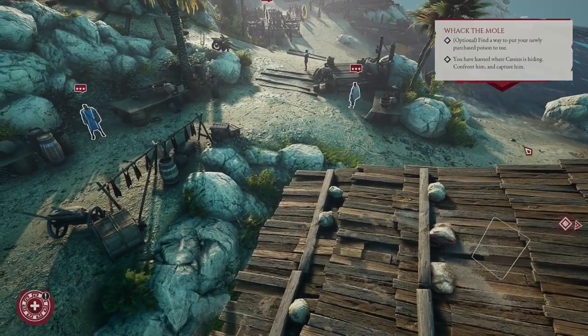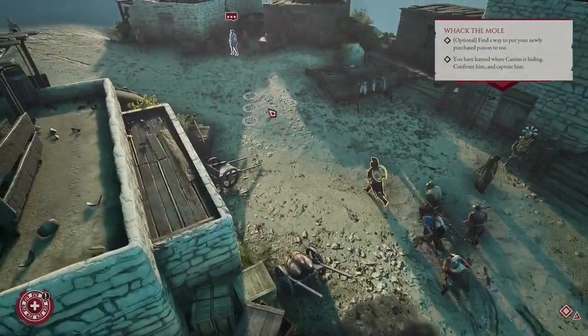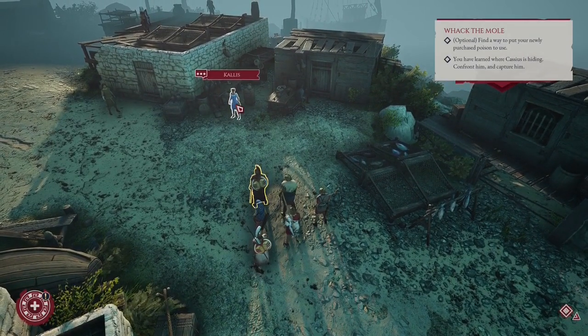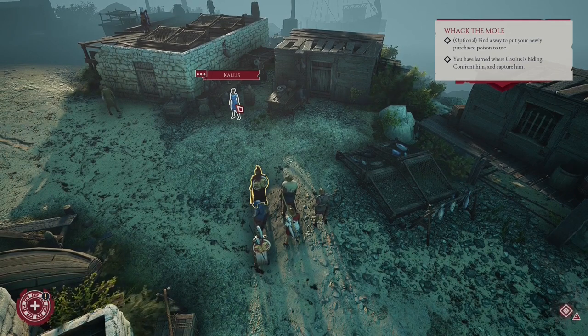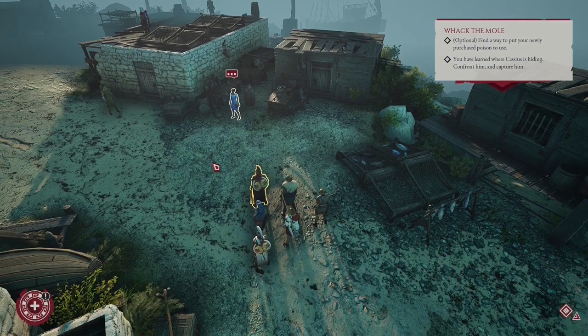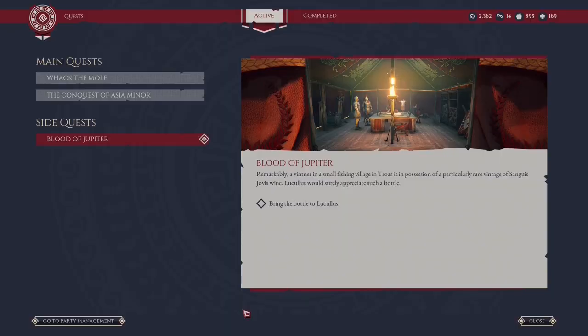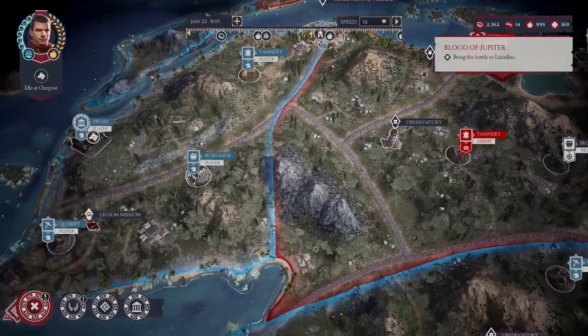From this gambling den, we must go up the street until we find a woman merchant. She will sell us a very good bottle of wine — a very rare one. It will cost you 2000 denarius, but if you choose the Logos path you can decrease this to around 1300, I believe. We must buy it. When we buy this bottle, a new side quest called The Blood of Jupiter will start, and we need to bring this bottle to Lucullus.